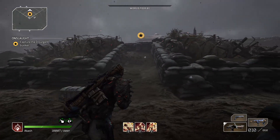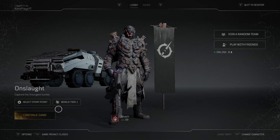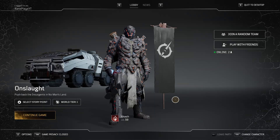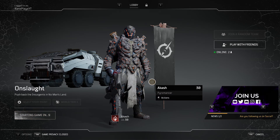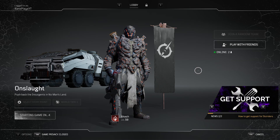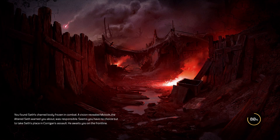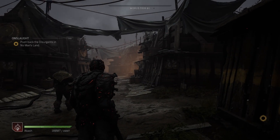Once you've killed all the spawns, don't jump over. Instead, go into the menu, return to lobby, then select the exact same story point and load back in. Just rinse and repeat. For example, if you're looking for boots with bonus firepower, long range damage, and close range damage, keep doing this until you find a green pair of boots with those stats.